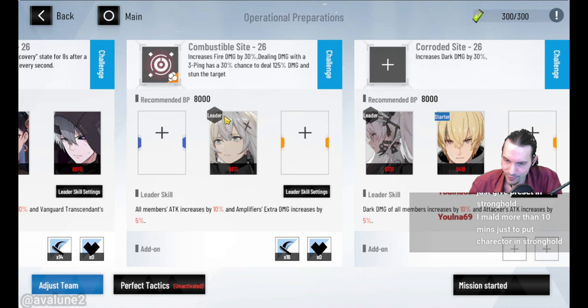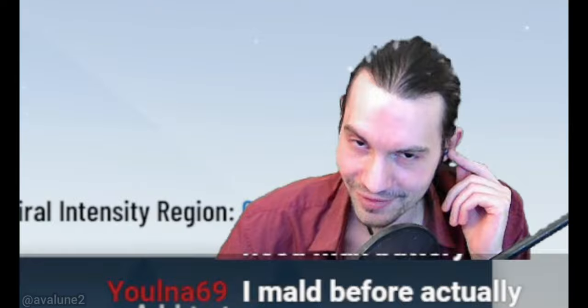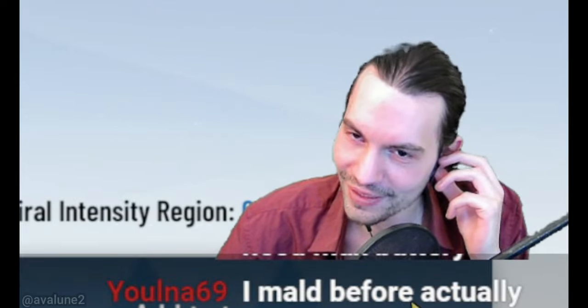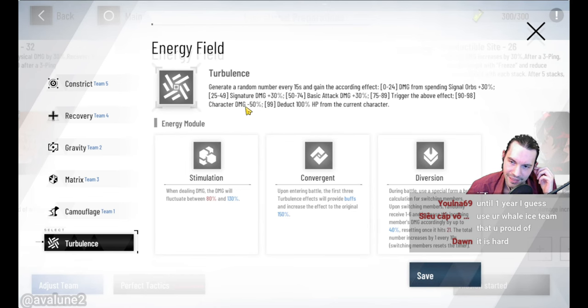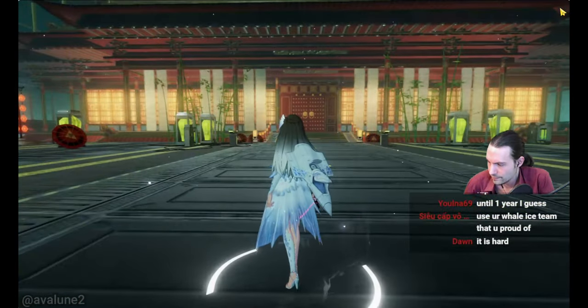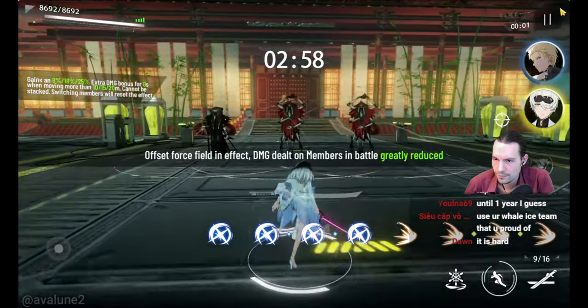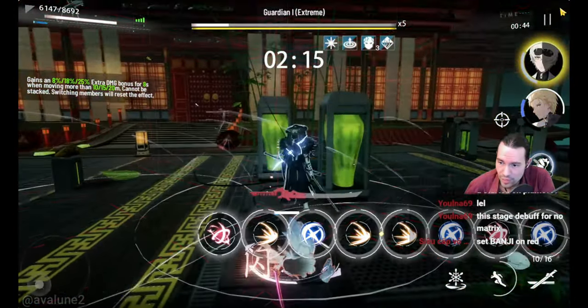Okay guys, just for the content we look at this, we go in there and try our best, but I think we already know we won't turn out to be victorious. If it rolled to 99 you get 100% HP from the current character deducted — who chooses this? Oh holy, there's no matrix — I forgot.